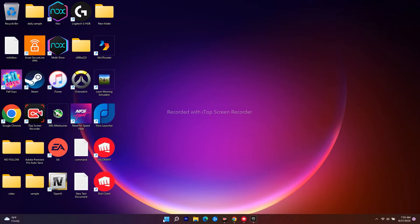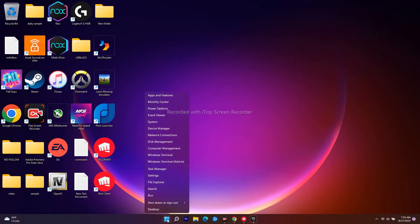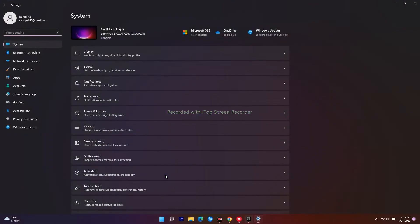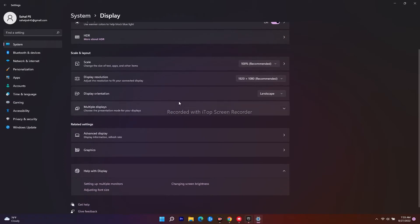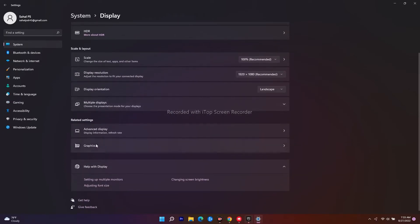The first thing you have to do is go to the Start menu, right-click, and navigate to Settings. From here, select System, then go to Display. Now scroll down and navigate to Graphics.